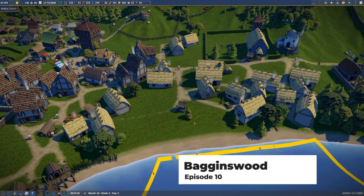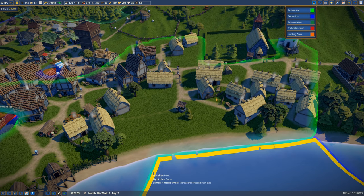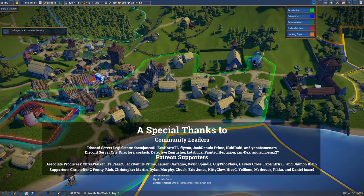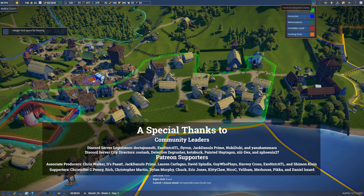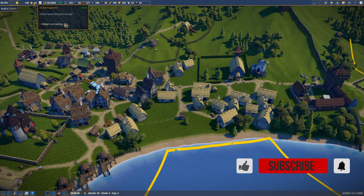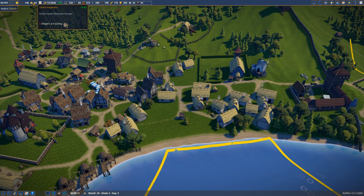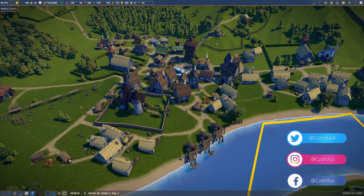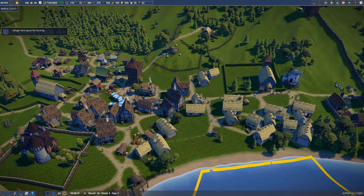We have villagers lacking space for housing. I'm not quite sure why — we have plenty of space and desirability. Maybe we don't have enough materials, but we do. They want housing, and yeah, three are unhappy. Actually, they don't have a church — that's what they're needing.